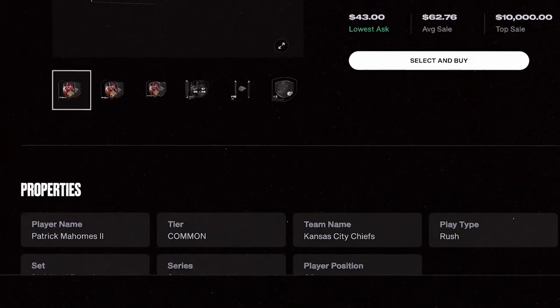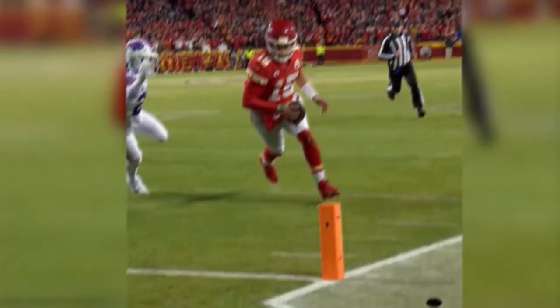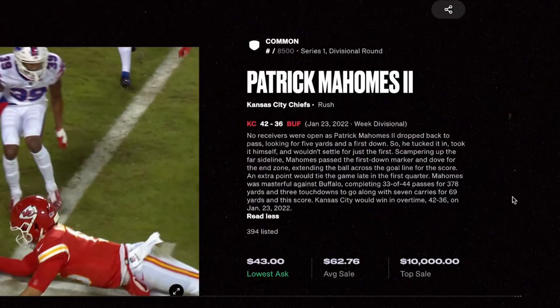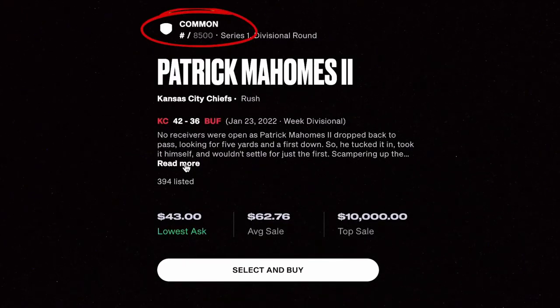Understanding the Moment Detail page is kind of like knowing the X's and O's of a specific play in the playbook. Let's check one out. Here's one of Patrick Mahomes. Starting at the top left, you have the moment itself — sit back, watch, and enjoy. That's a bad man right there. To your right, there's more. First, you can see what rarity tier the moment is in. This one is a common moment minted to 8,500.